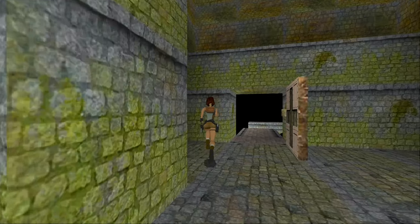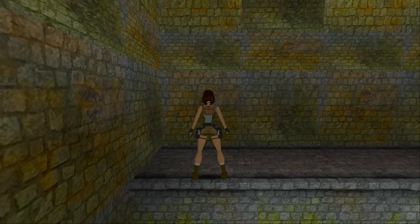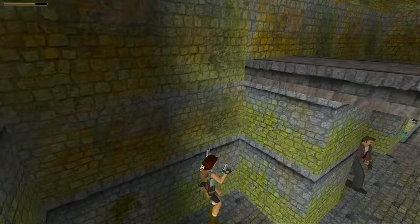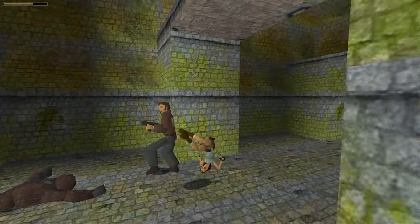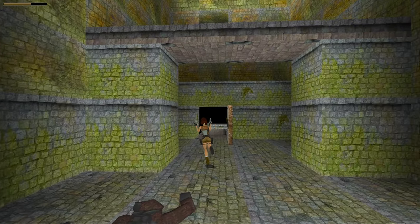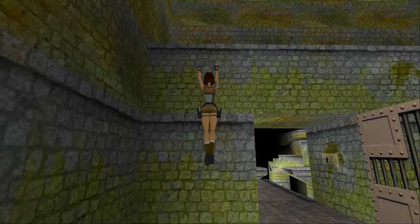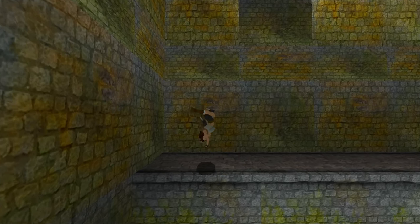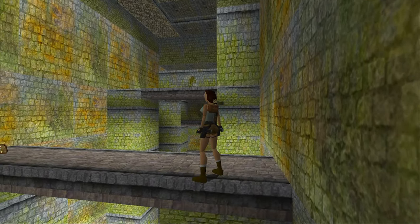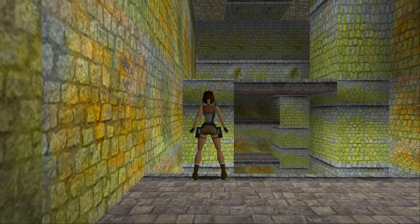I recommend using a stronger weapon for Pierre in this room. But if you are going to use your pistols, stand on the far left tile here, then run onto there, roll off the edge and pull out your pistols, and then fight Pierre. Let him run behind a pillar so he disappears. Don't forget to stop shooting at him every now and then to actually give him a chance to run away, because if he is running away but you start shooting at him, he might turn around and hurt you again, which can just make the fight even longer than it needs to be.